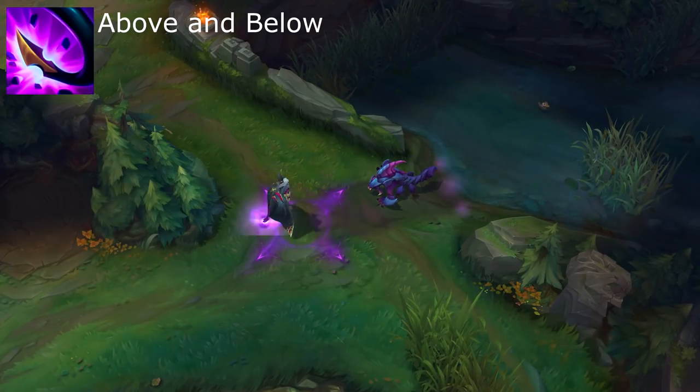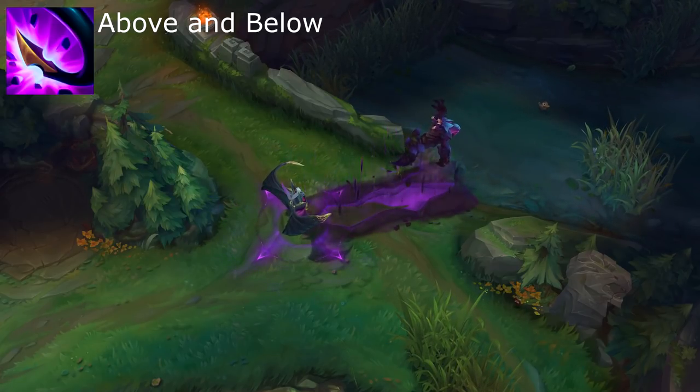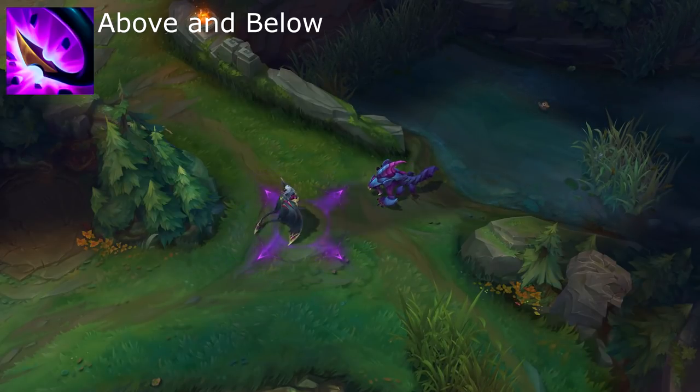Her W is Above and Below. Belveth slams her tail down, dealing damage, knocking up and slowing enemies hit. Upon hitting an enemy champion, this ability reduces her Q, Void Surge's, cooldown in the direction of the champion hit.